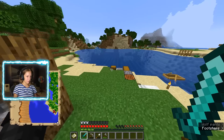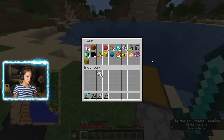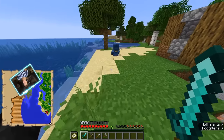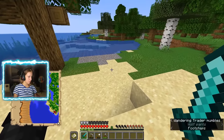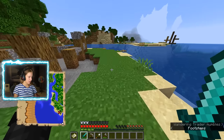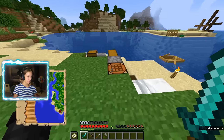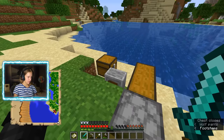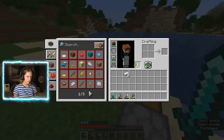This guy is like annoying — be quiet please. Do I have any redstone? No, I do not have redstone, so I cannot make a compass. Did I already go to this map? I probably did, because I covered a bit of land on it already. I'll just leave that in my offhand — there we go.